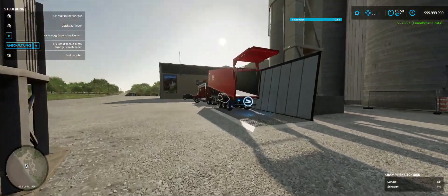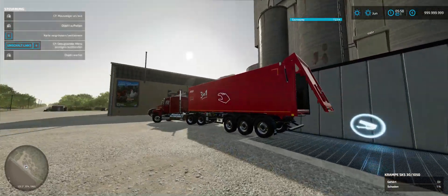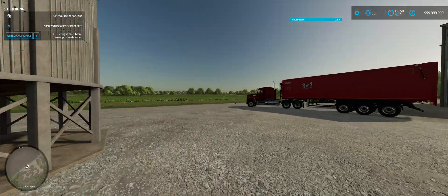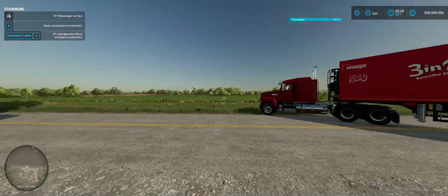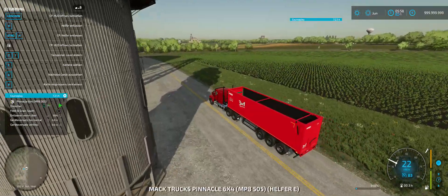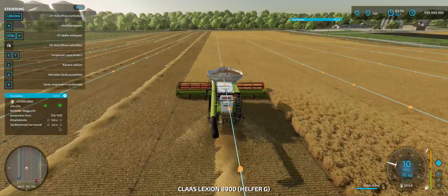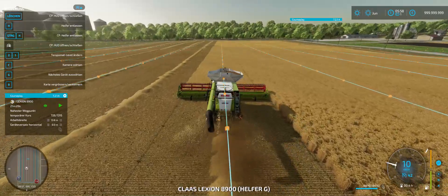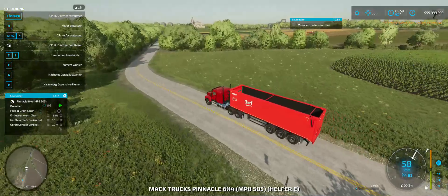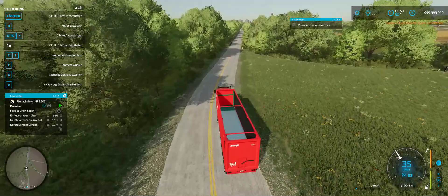So now he is going to lower the trailer again, close that up, and head back out to the field where he will be waiting until the combine harvester is full again. Let's jump into the truck — we are heading back over to the field. The combine is 93% full. He is going back into the field where the combine is and he is going to empty out the harvester again.